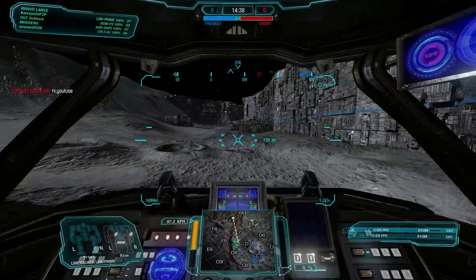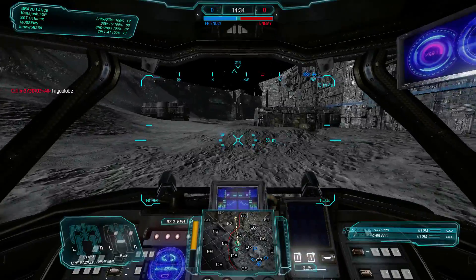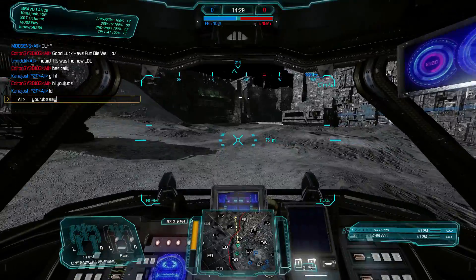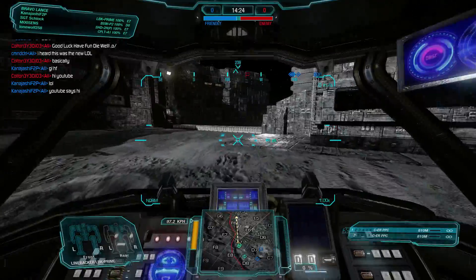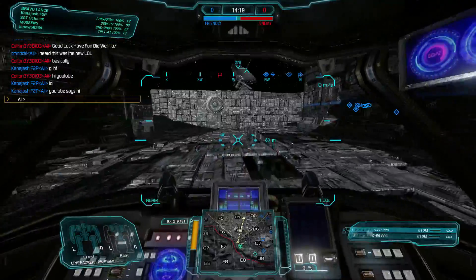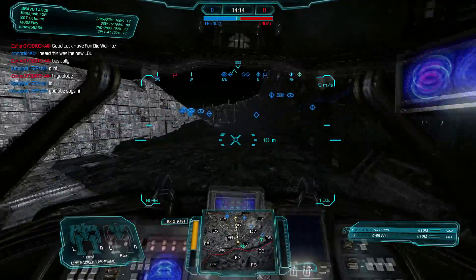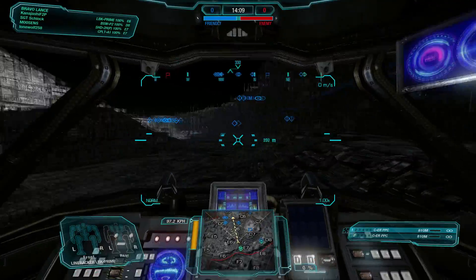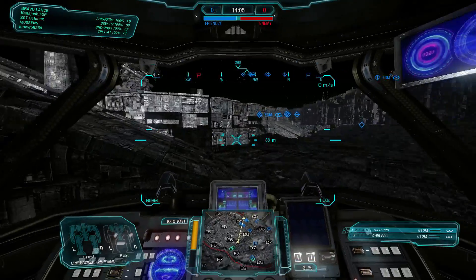For our last match of this episode, we are on HPG Manifold. YouTube says hi — say hi to Cotton, whatever his name is. I don't understand sometimes all those letters in usernames. But we're moving forward. Use these high mounts, use this speed. We're going to get up top here in Echo 6 and then snipes — all the snipes.